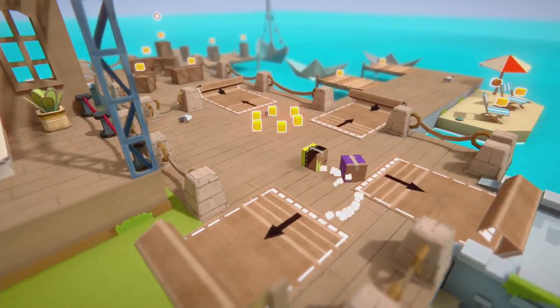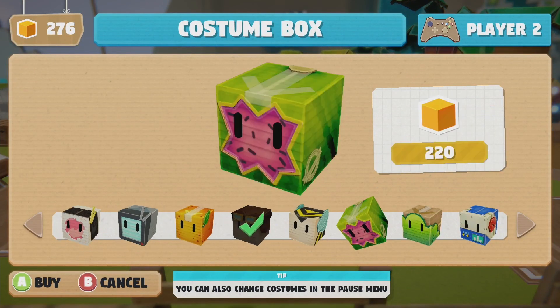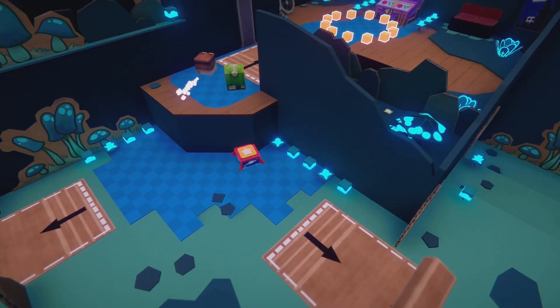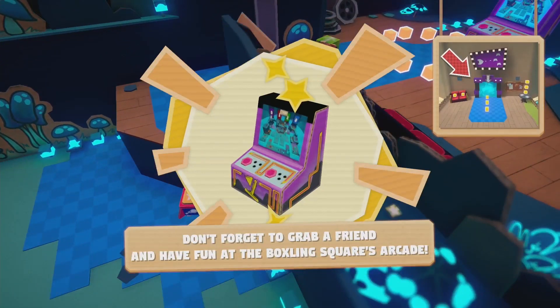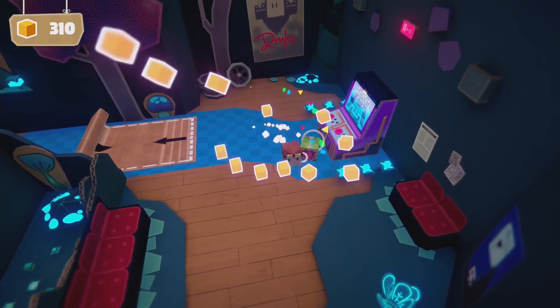As you explore each of the four levels, you will stumble across a variety of collectibles, such as the currency used to buy skins, special items used to unlock secret locations, arcade games that are playable in the hub world, and stopwatch pieces used to unlock the speedrun mode.